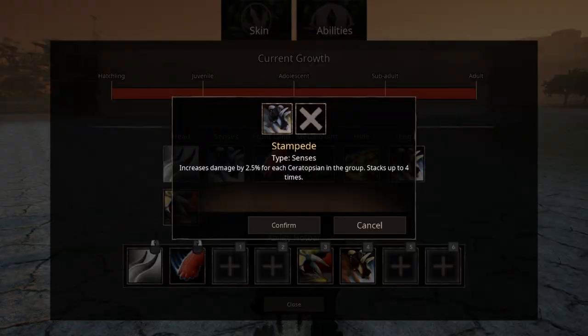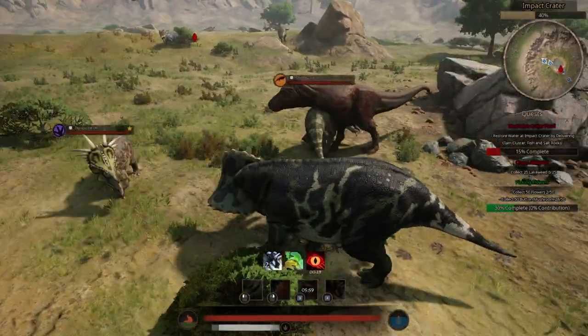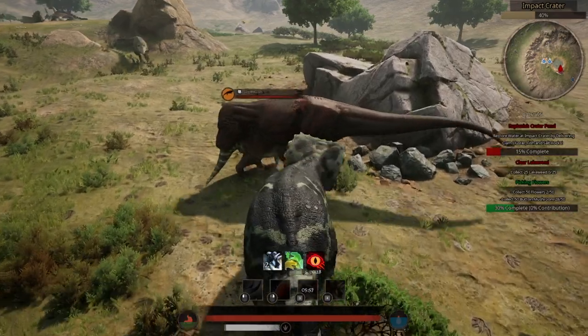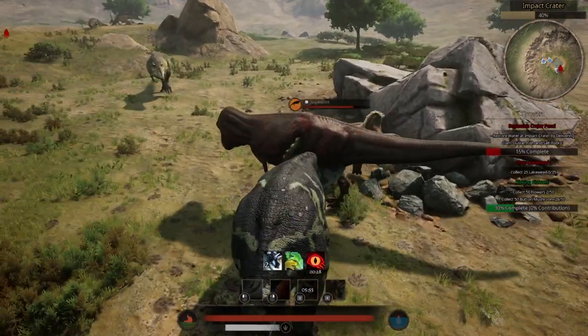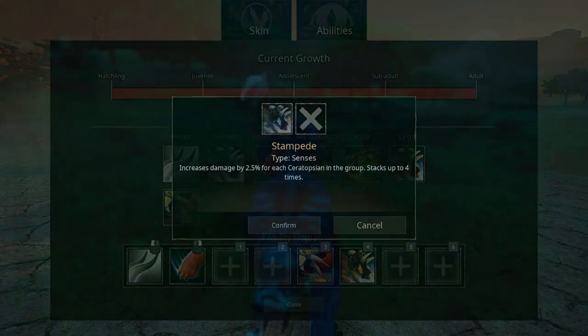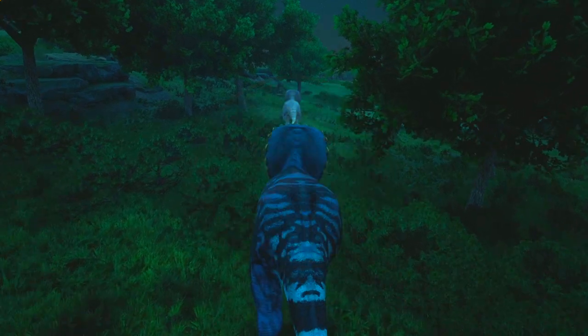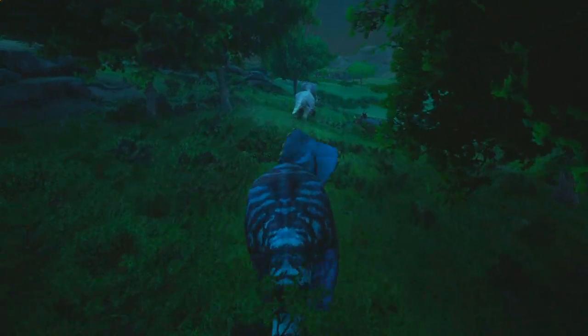Stampede is a rather new ability that increases damage by 2.5% for each Ceratopsian in a group and can stack up to 4 times. This only activates when you're in a group, so if you play solo it's kinda useless. Notice that it says Ceratopsian and not Eo Triceratops — meaning you can group up with any creature that is a Ceratopsian and still get the effect buff. This is also an encouragement to group up with others.